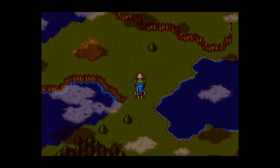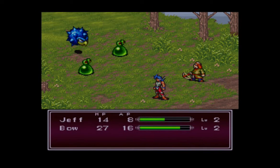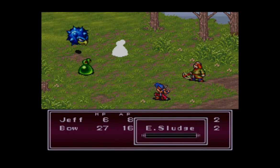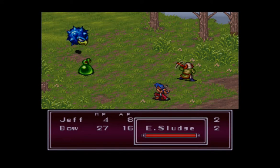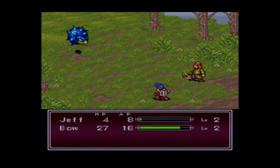Now let's get into the more nitty-gritty of battles. When Jeff got attacked he launched a counterattack — that's a unique ability to Jeff. Only one other character we get in the game can actually do that. If he gets a physical attack, there's a chance he'll launch a counterattack. I don't exactly know what determines the odds — I think it might be related to the luck stat, but I don't know for sure.